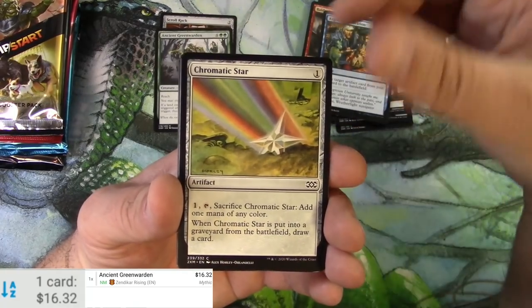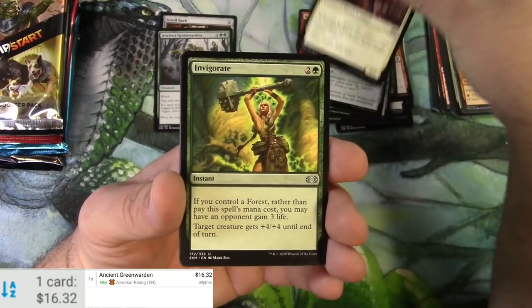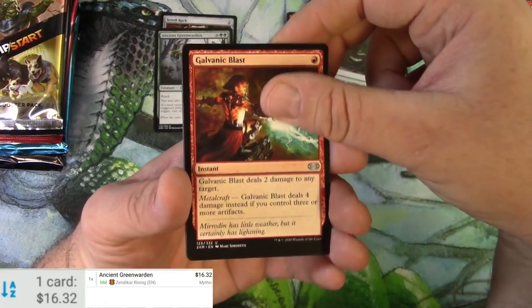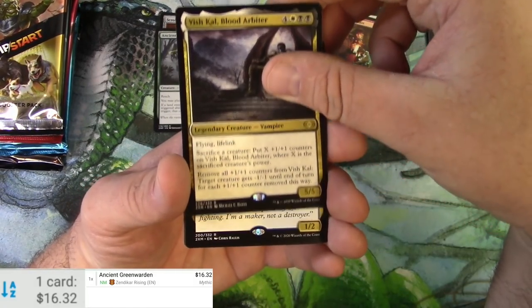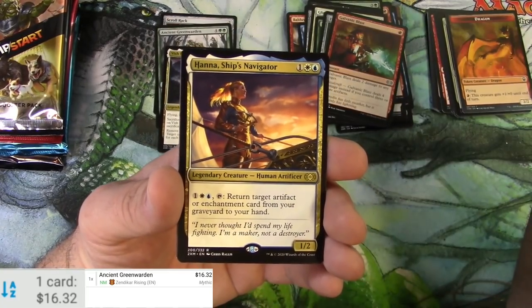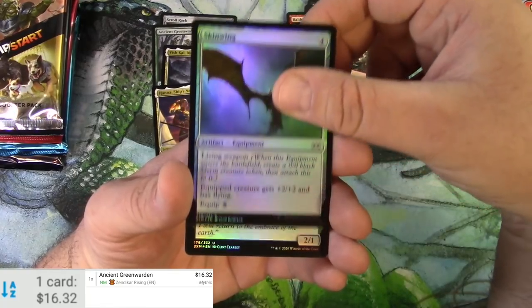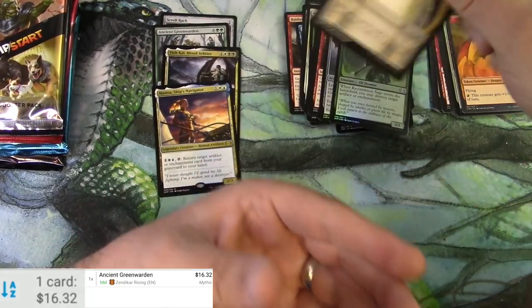Double Masters: Restoration, Chromatic Star, Invigorate, Throne of Geth, Galvanic Blast, Vish Kal Blood Arbiter — pausing on the rare a little bit. Also Hannah, Ship's Navigator, a foil Skywing, a Reclamation Sage, and a Copy token.